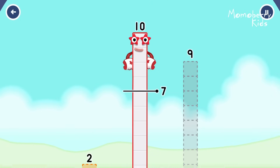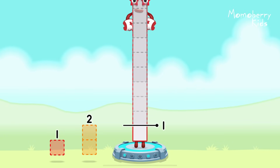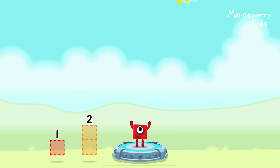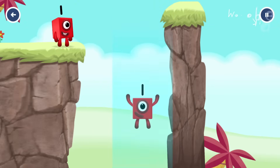Take number blocks away from ten to leave one! Nine! You've got it! Ten minus nine equals one! Great!